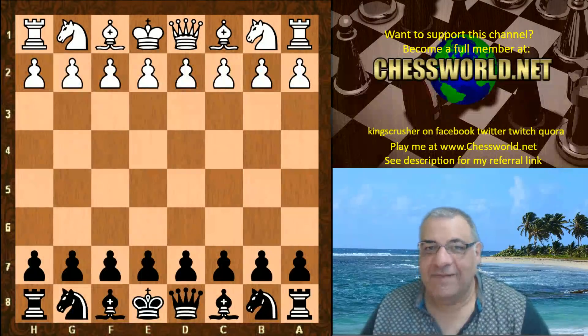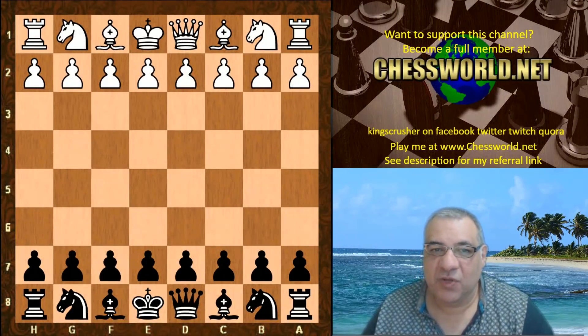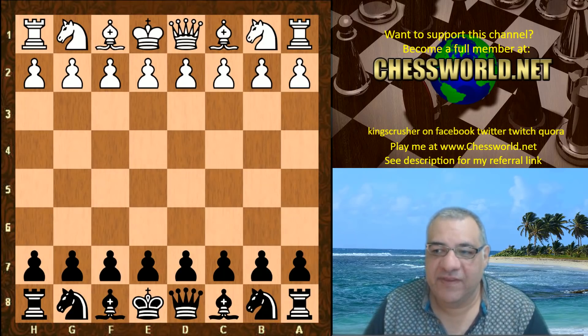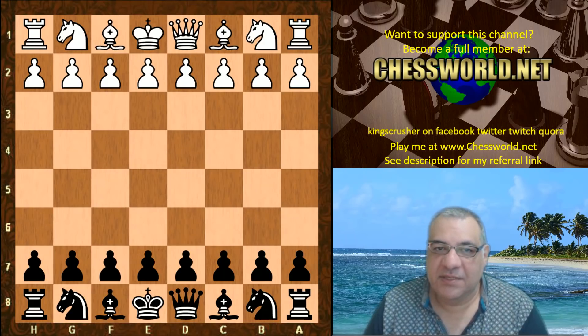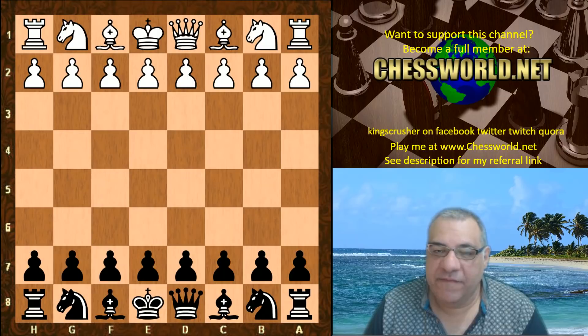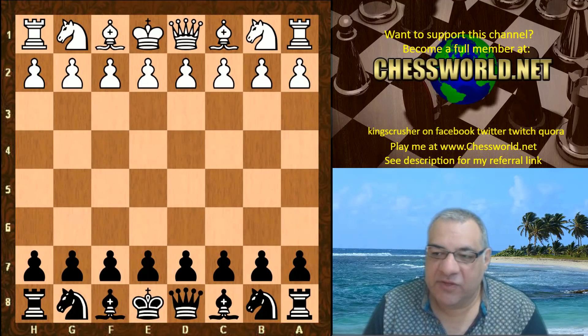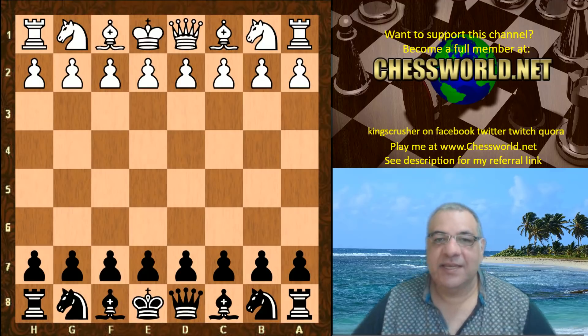Hi all. I have another amazing game: Stockfish 9 against Leela, ID 11250. This is one of the strongest of the first generation networks that was trained, from David Grosvenor. Standard fast and furious time control: 40 moves per two minutes with a two-second increment per move.